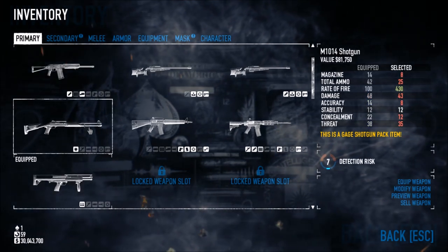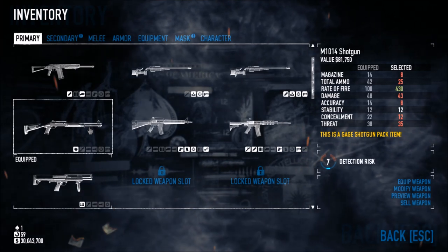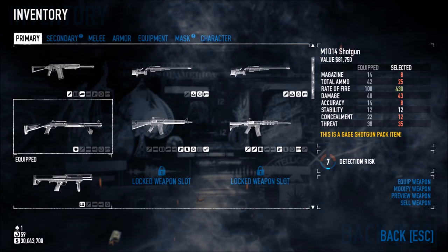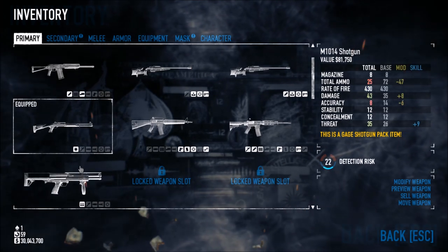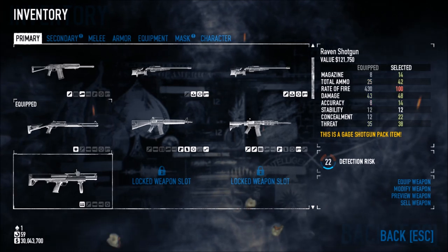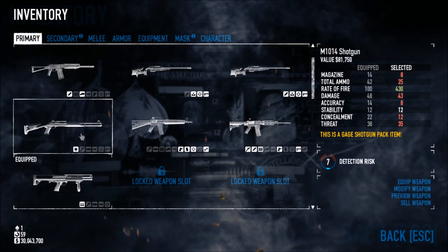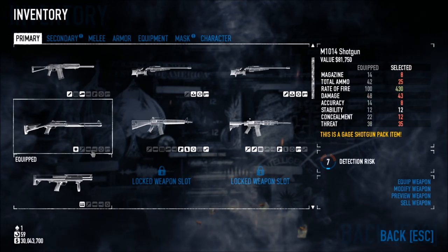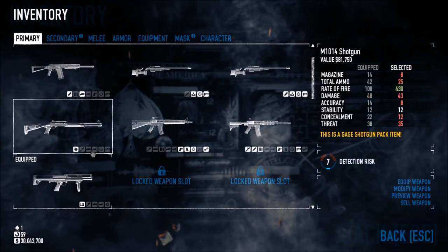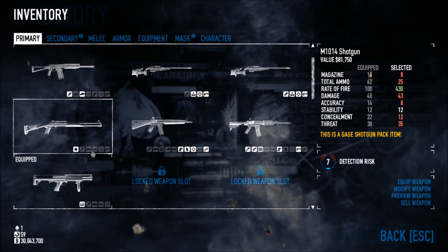This one has a rate of fire of 430 and everything else is like in the red zone. I think that's because of my HE ammo pack. Whoops — what was I looking at? Yeah, so there was the comparison — equipped: 825 versus 430.